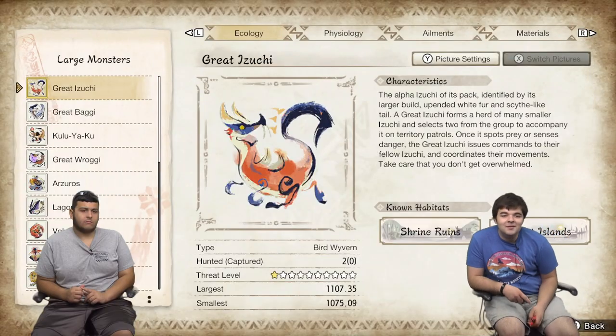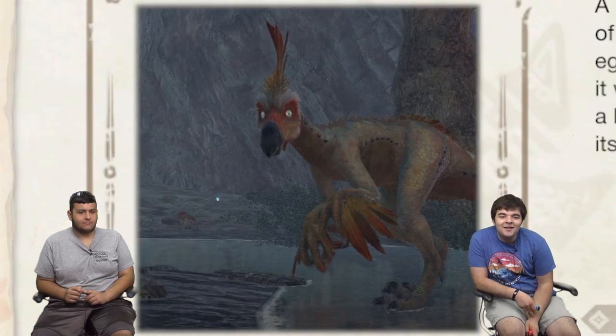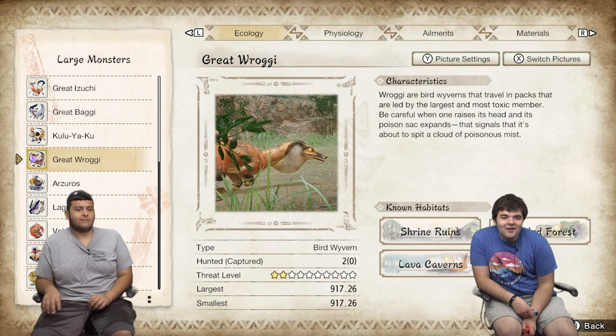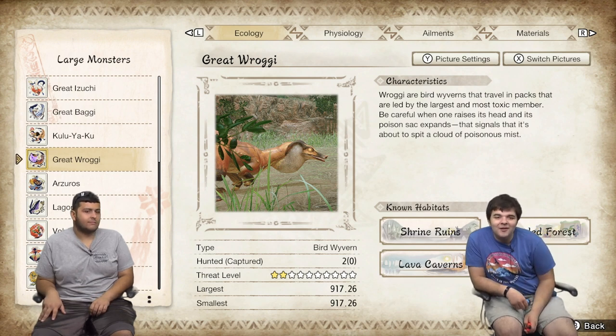Large monsters! Great Izuchi, Baggi, Kulu-Ya-Ku — this is what he is, this is an actual picture of him. He's from World. Do not let the bird have the stone — that's the one rule of battle. This is the guy whose arm gauntlets I have. Great Raggi — poison spitter.